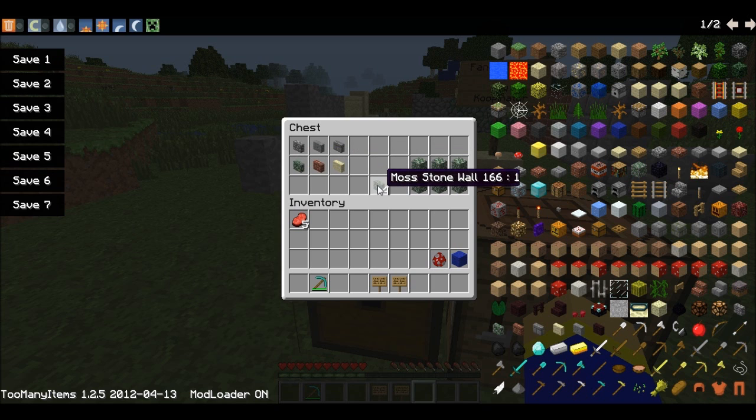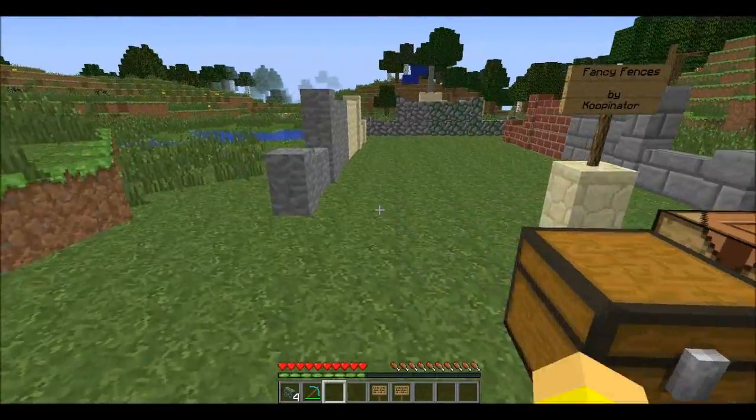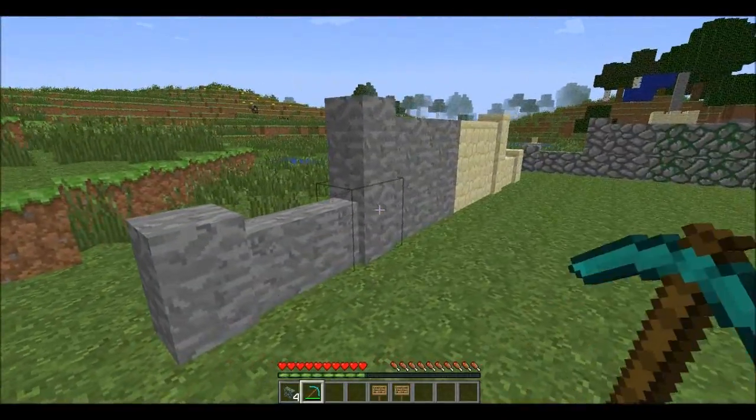To make four of any of these you need six blocks of the original type in the normal fence pattern. I'll just show you that happening — there we go, four mossy stone walls.